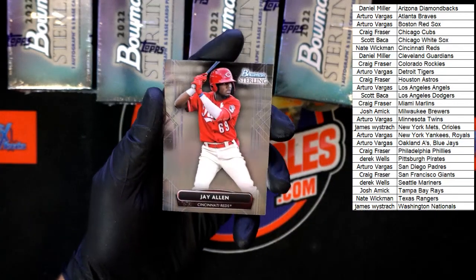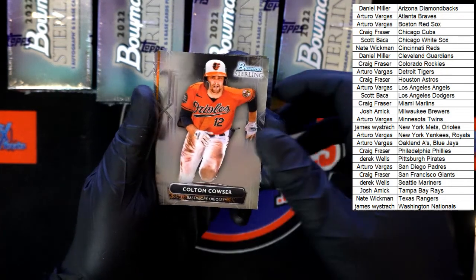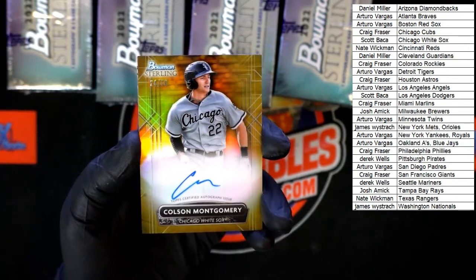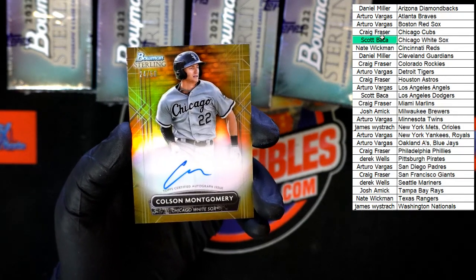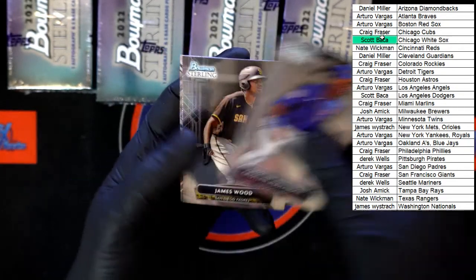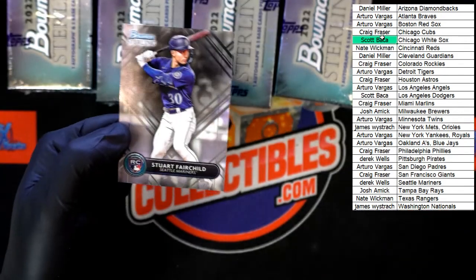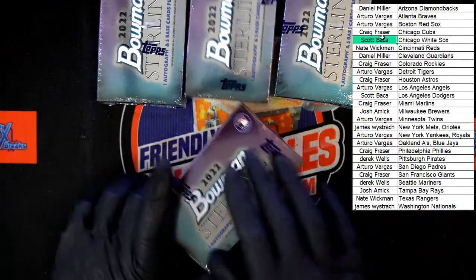Starting off: Jay Allen for the Cincinnati Reds; Colton Couser for the Orioles; Colson Montgomery for the White Sox — 24 of 50 — going to Scott B. Up next: Christian Hernandez going to the Chicago Cubs, going to Craig F; James Woods for the Padres going to Arturo V; and behind that, Stuart Fairchild for the Mariners, going to Derrick W.